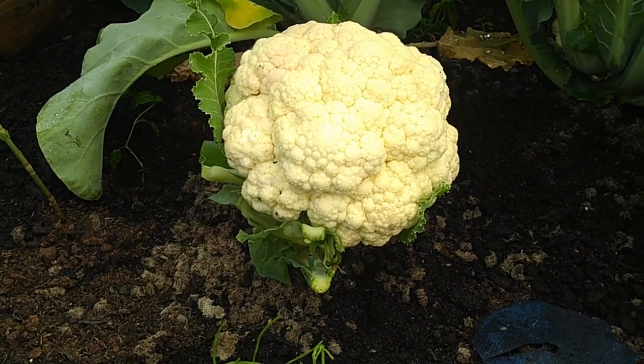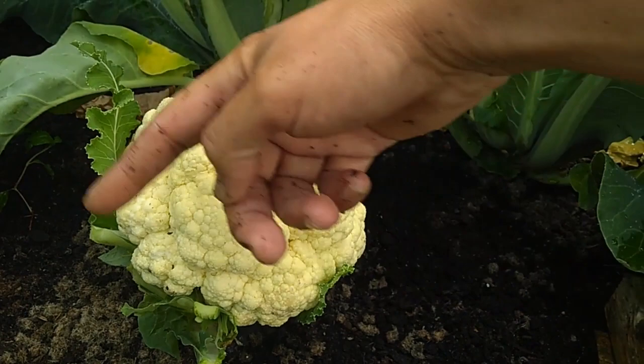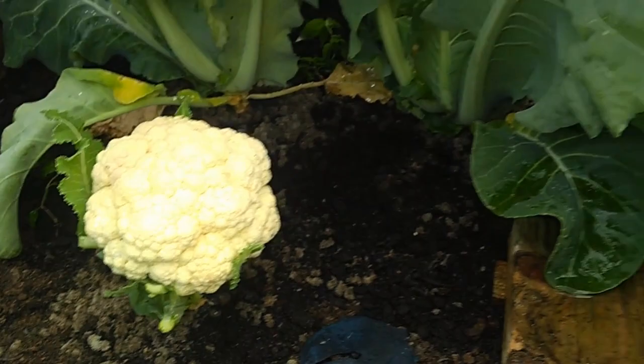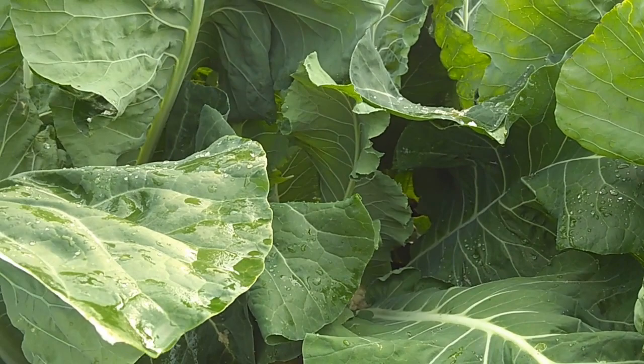That's the cauliflower we've got there. Just for comparison, my hand spread is about nine inches, so that's about ten inches round - that's a good sized cauliflower. There's a bit of insect frass on it but that can just be rinsed off and it's fine. It's a nice curd on the cauliflower there, and they're all more or less the same size. There are several more but they need to be taken out now - now's the time when they're at the peak of goodness.